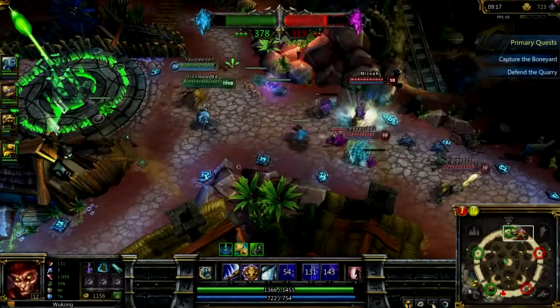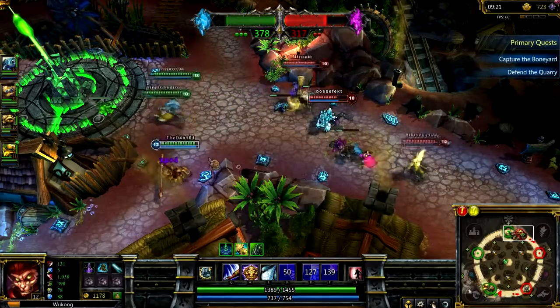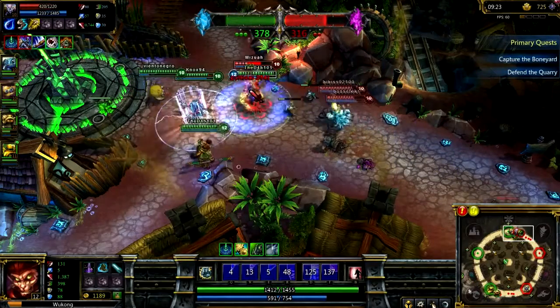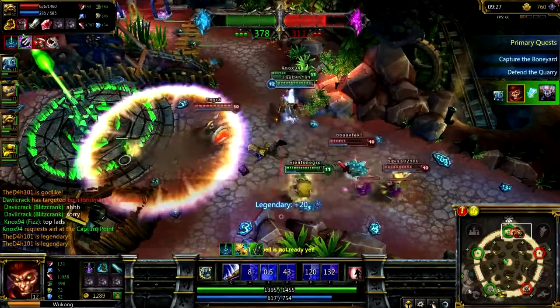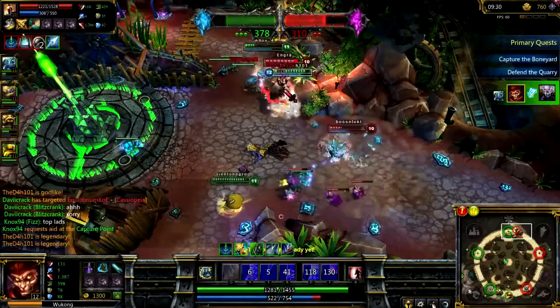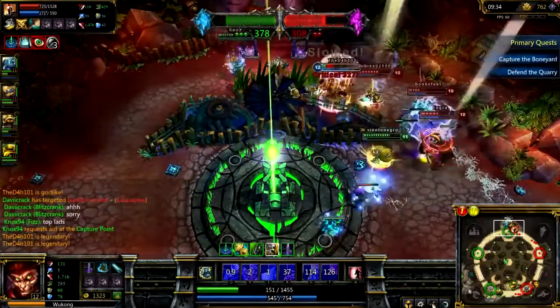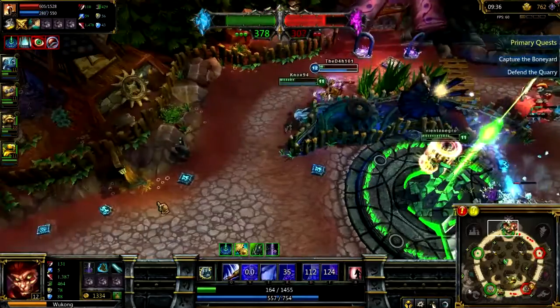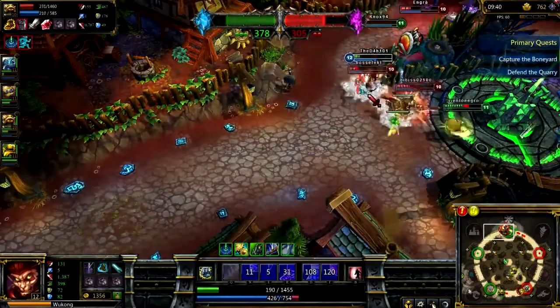A 4 vs 3 team fight kicks off at the top base. We all back off to our turret to get extra damage behind us. Fizz initiates the fight with his ultimate and I jump onto Ryze finishing him off. Pantheon then joins with his ult and focuses Fizz, so I turn around to allow Fizz to escape. Although I get 3 kills with careful use of my Decoy, I get greedy and try to finish them off, inevitably getting me killed. However, the team still dominated and came out on top.